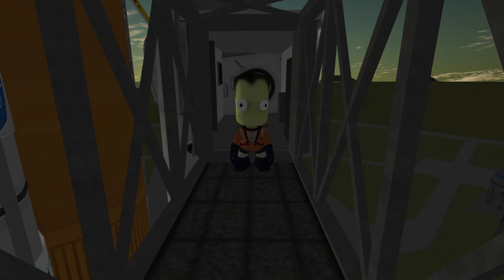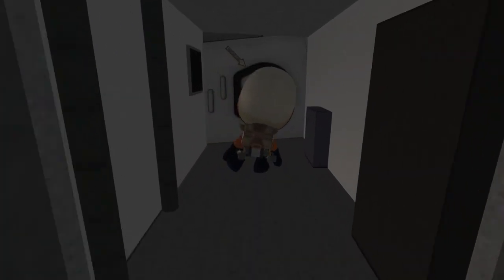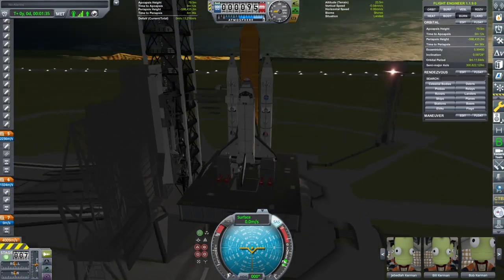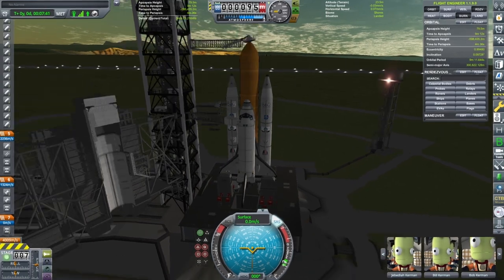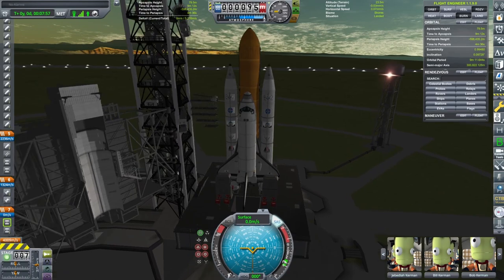Now we can zoom in on Jeb. He's getting ready with those big eyes, throws on his helmet and waddles back to the command module so we can get this mission going. The arms swing out of the way and we time warp to a good time for launch for this beautiful Kerbin morning. There go the arms and beanies.